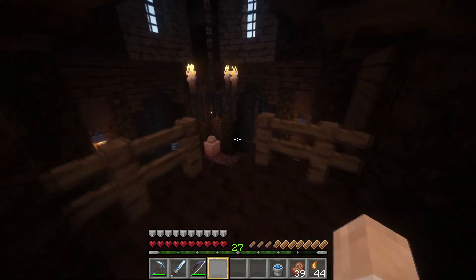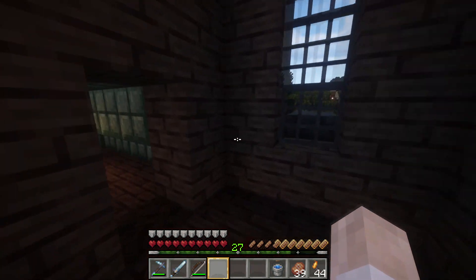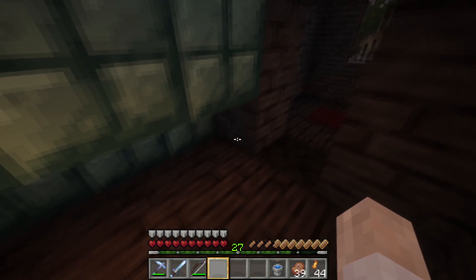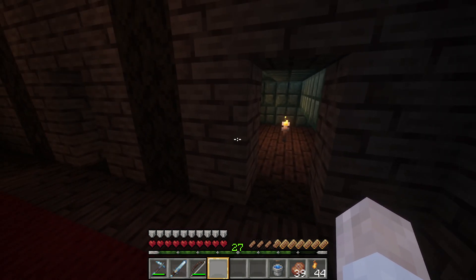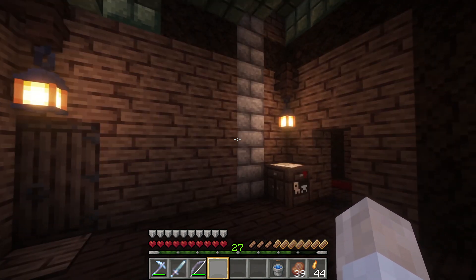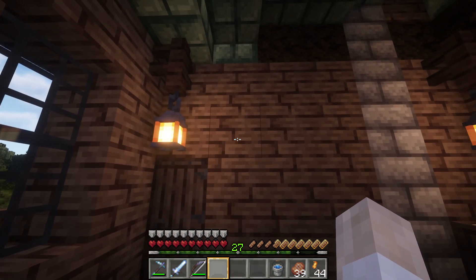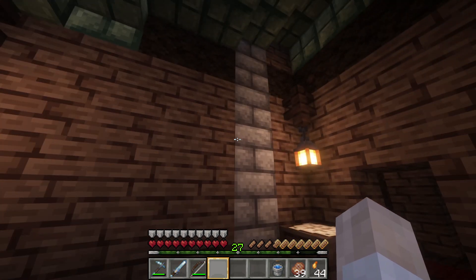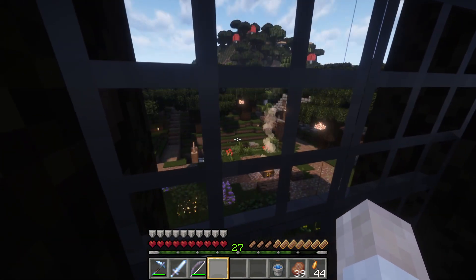Coming out here we've got another hallway with a kind of overlook, which is nice but the view's not great right now because it's empty. At the end of the hall there's another small room, also empty — it's kind of too small to do anything with, maybe I'll turn it into a bathroom. And then the last room is also empty, but I do have a plan: once I get my elytra after beating the dragon, I'm going to get a big map wall right here — fly around, fill up a bunch of maps. It'll look good on this wall. It's got a good view.